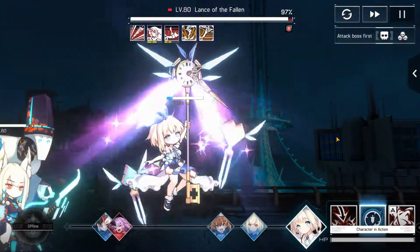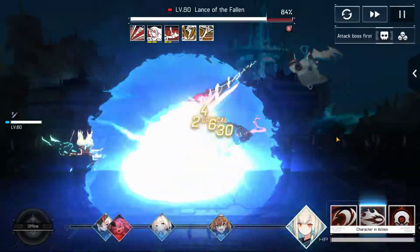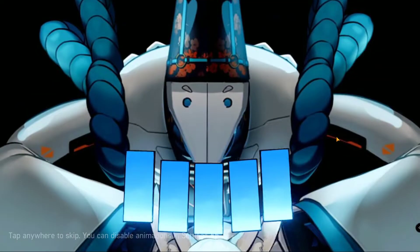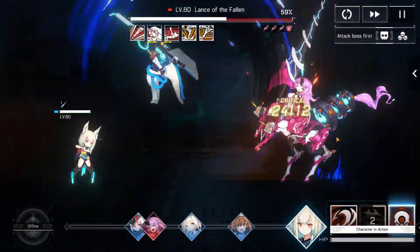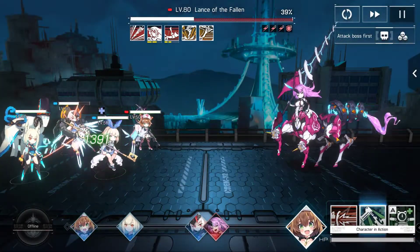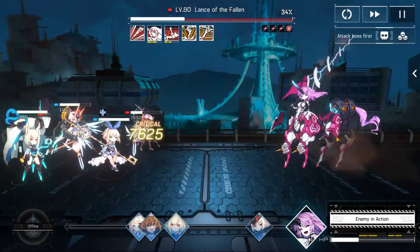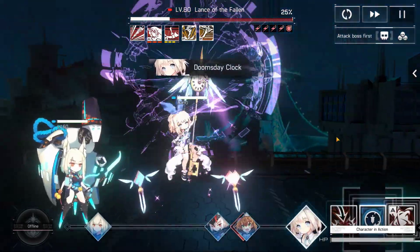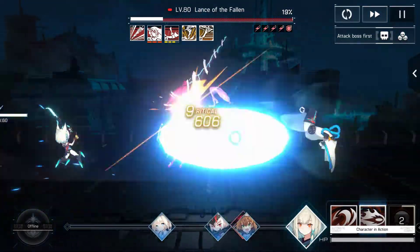Awesome — we extended the defense break, hopefully Ginga goes crazy here. How many bleeds — perfect. The run is going really well. As long as Centaur doesn't one-shot any of my DPS we should be fine. Health is looking really good right now. She killed one — perfect. I think the run is fine now. Yep, this is over — perfect run.